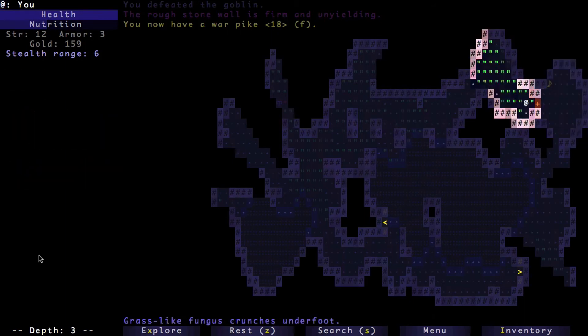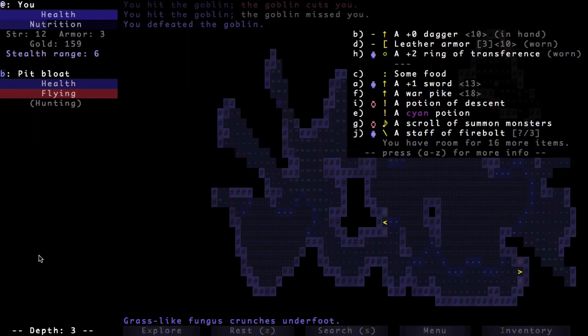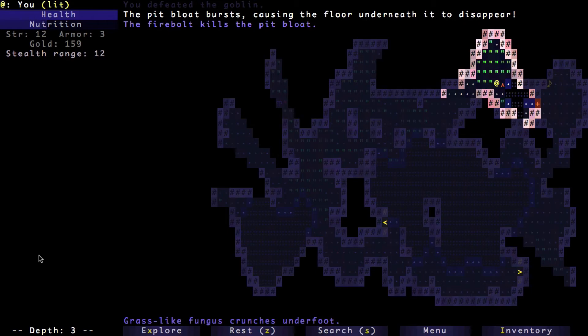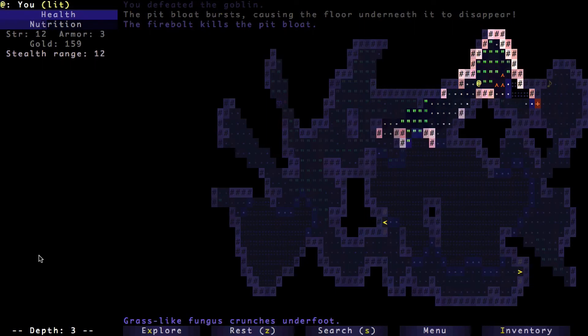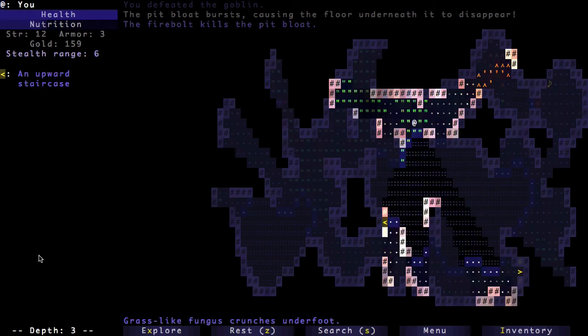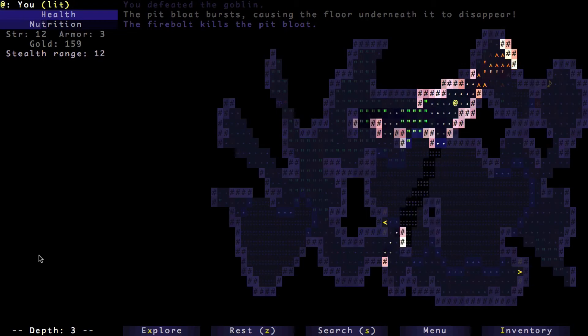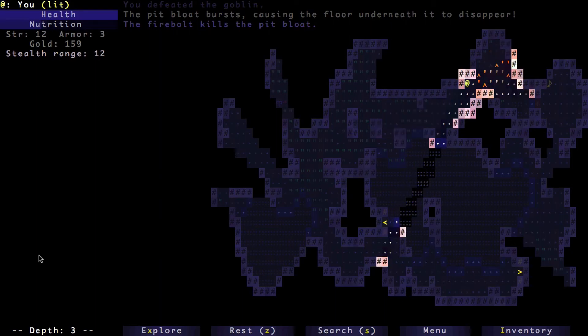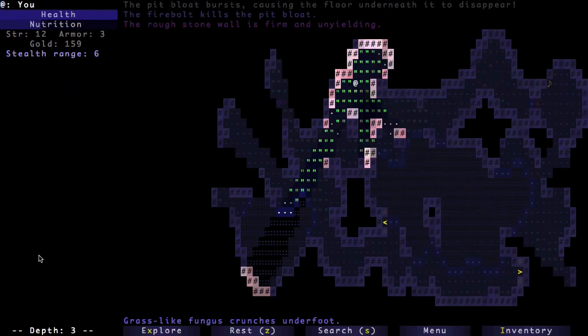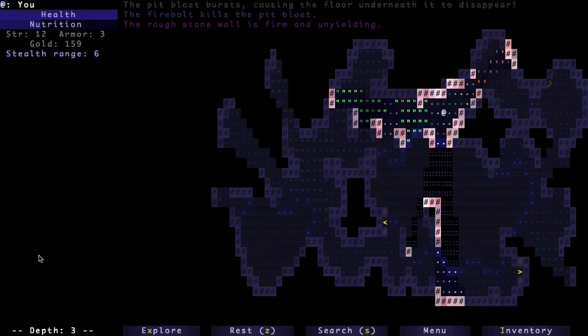A pit bloat and a goblin — I don't want the pit bloat to come near me, so I'm just going to leave. Let's use our staff of firebolt. That got fairly close to engulfing me in the pit, but luckily I escaped. Now I really want to find another scroll of enchanting. Something caught on fire because I used my firebolt wand — it really scorches everything between you and the thing you're trying to hit.